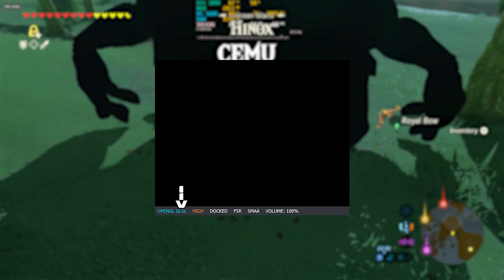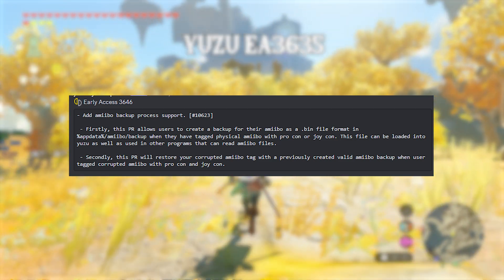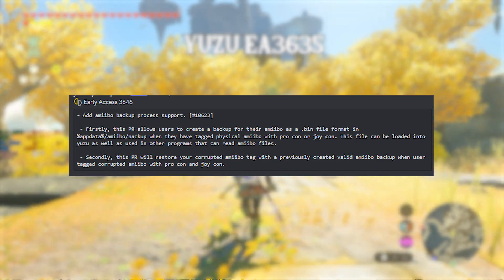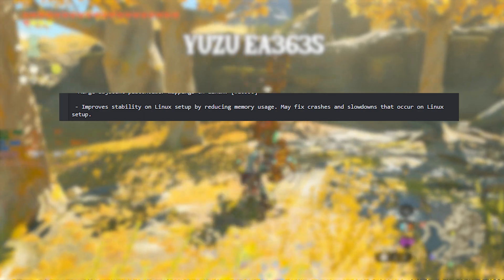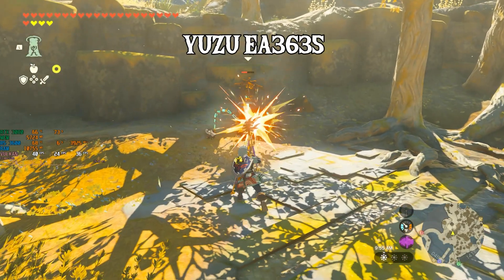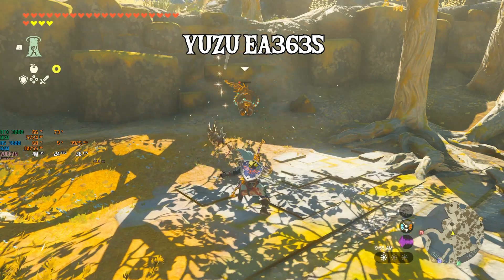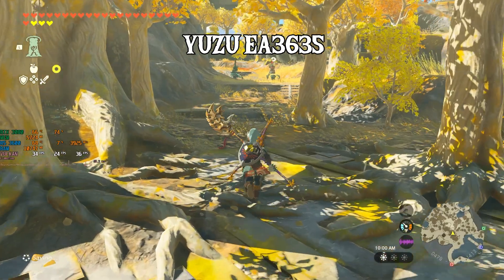OpenGL now has a backend info status added. There is Amiibo-related stuff added into this update, which should make it easier to scan physical Amiibo on Yuzu. Linux stability has been improved, which should also help Steam Deck users. Timezone-related bugs have been fixed. There have also been some improvements to FXAA, so it should look a little bit better now.